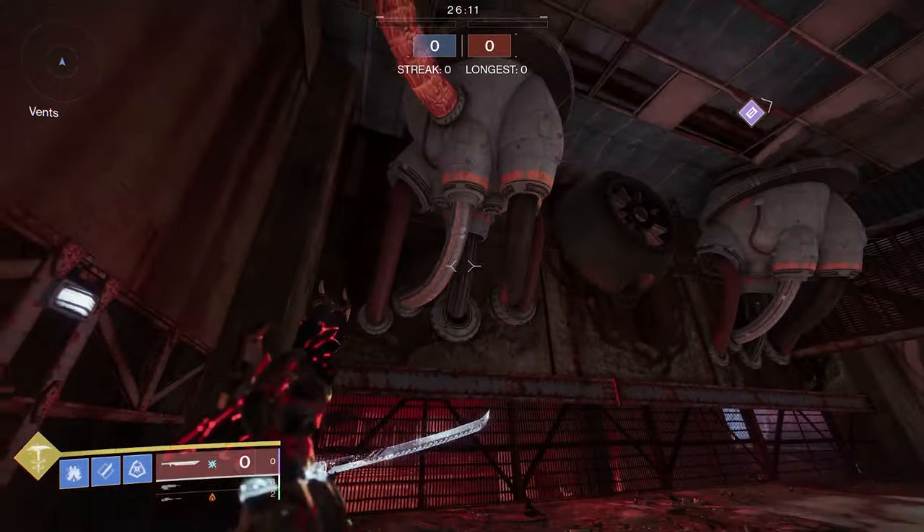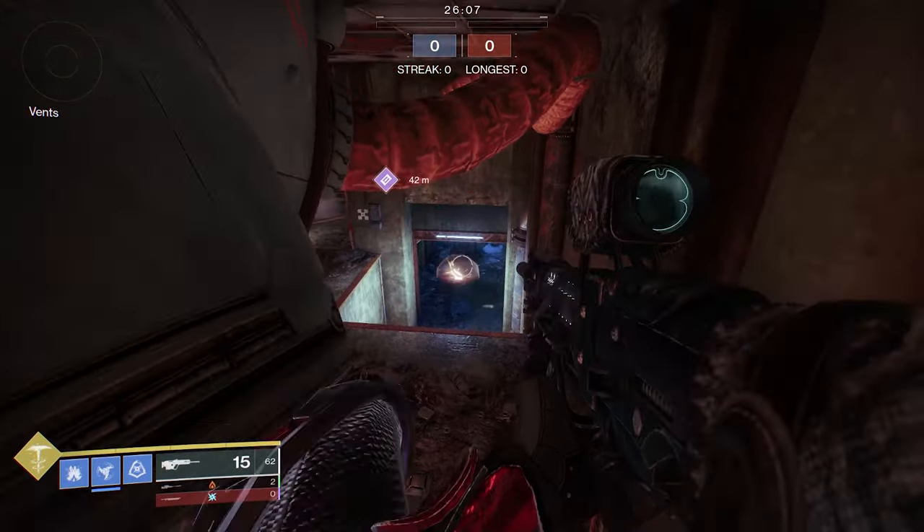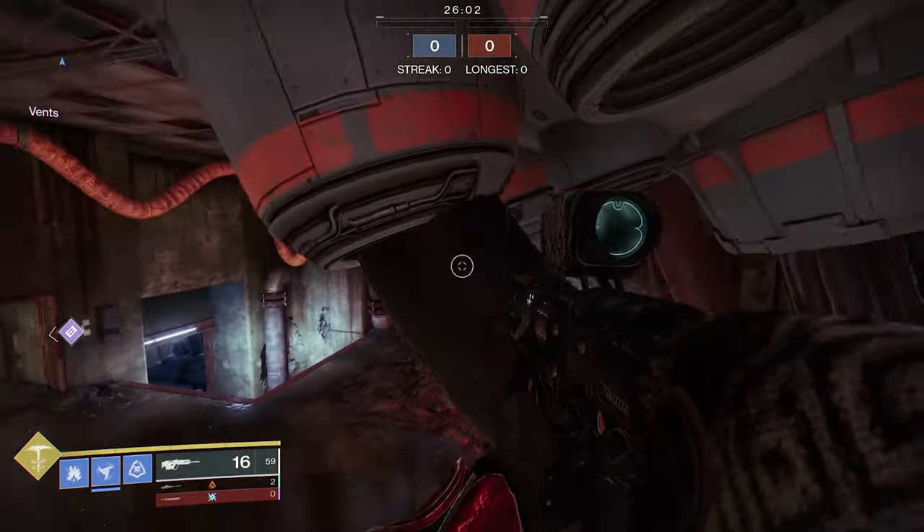The vents is a pretty interesting room. There's about five different spots, if not more, that you can get up onto and just have height advantage. Honestly, this map is just full of these types of little glitch areas.